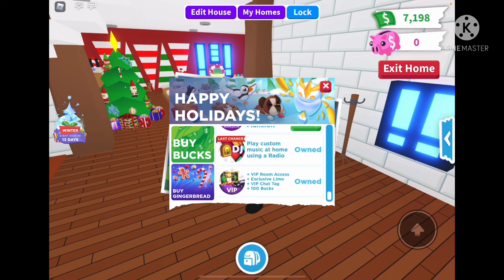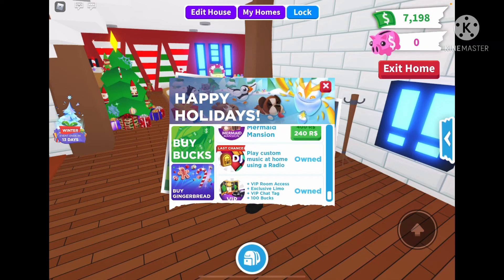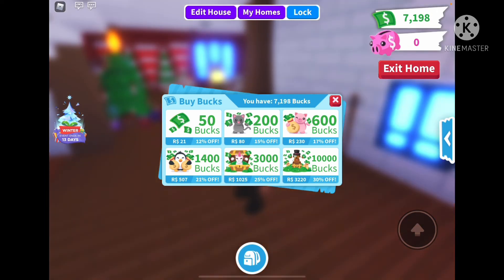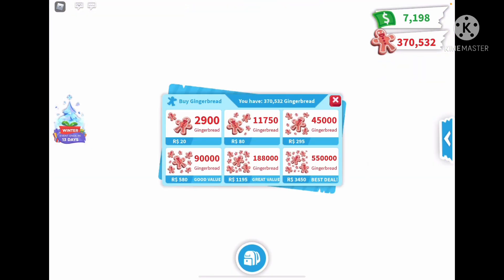I already own the DJ, so I'm not sure how much it's off. I'm not sure if they lowered the Limo either since I already have it. Looking at the discounts overall — 12% off, 15%, 17%, 21%, 10%, 25%, and 220 off. Yeah, a lot of stuff is discounted. I wanted to see if the Gingerbread is off, but nope, it's not.